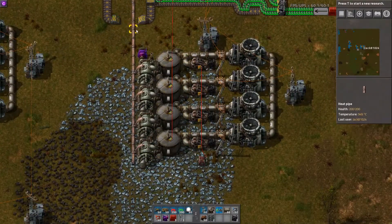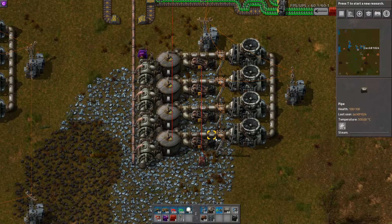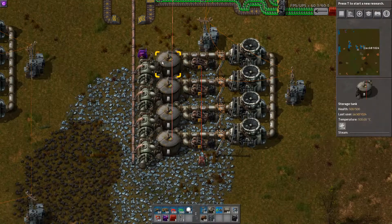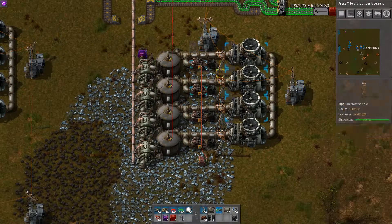To show how it works, I'm using creative mode, which means I've got these extra pumps. These ones will void any fluid that goes into them, just so I can get rid of this steam faster without having to make a huge network.